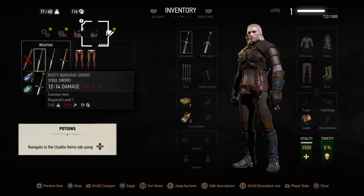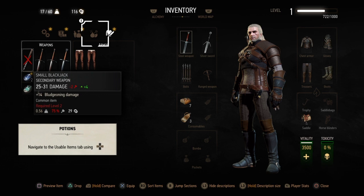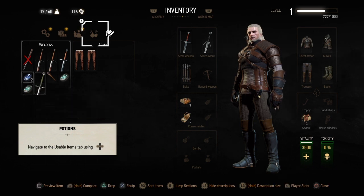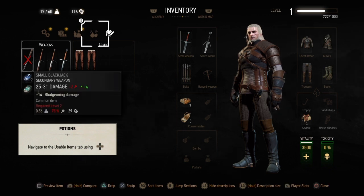As well as Nilfgaardian Longswords, Temerian Ponyards, and a small blackjack. At this level you don't need to worry about rune stones. You can keep them if you want because they'll be really good later on, but you'll be able to find better ones. So if you do need some quick cash, feel free to sell them — it does not matter.